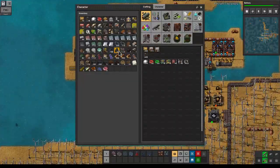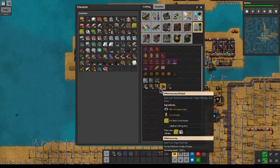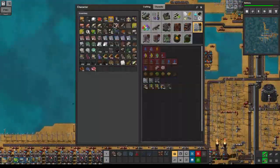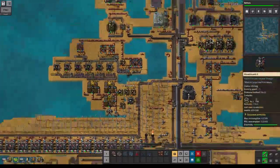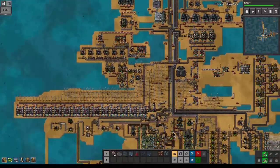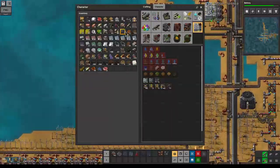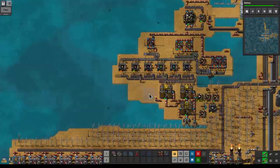I remember crafting some ore crushers already — yeah we have a couple. Let's go for washers; let's create two washing plants. We'll be needing some landfill — how are we doing on that? We should have some more over here and a little bit over here. Okay, that's a decent amount — that should be enough to extend this a little bit.